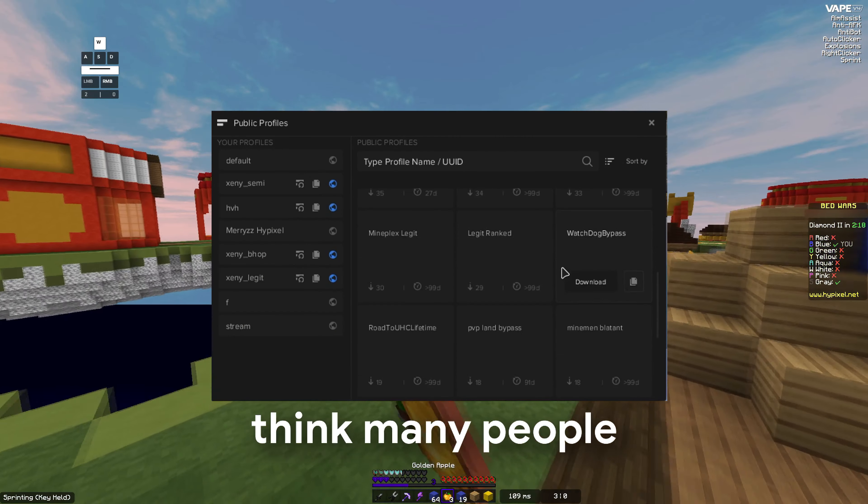The performance is fine considering it's an injectable client. I don't notice much of a drop in FPS, but this might vary. Vape can be injected into Luna, Badlion and Feather client without any issues — it's technically not supported, but it works.